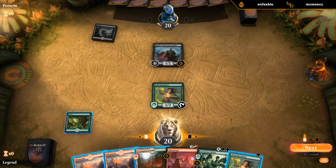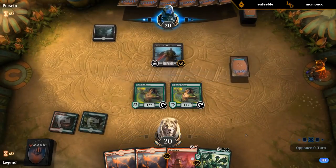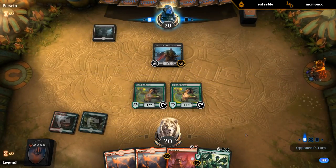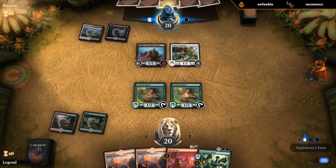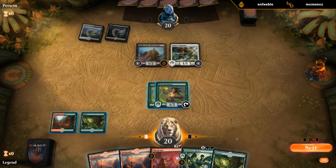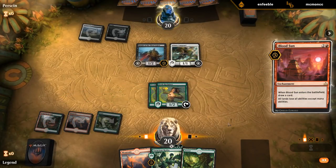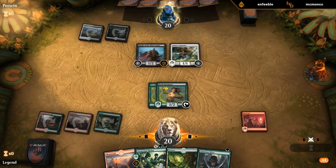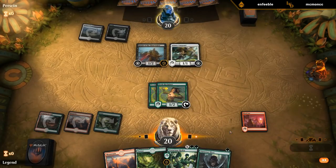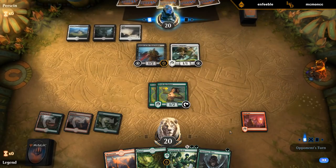Probably just play another Reclaimer. It's a little early to start activating Reclaimer — it would grow them over time but this is okay for now. Just use the Reclaimers to ramp. Next turn we could double-activate Reclaimers, find two Lotus Fields, and then set up for a giant Hydra the turn after.